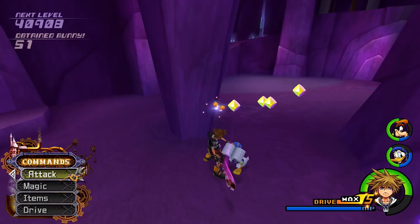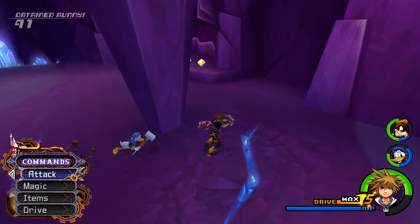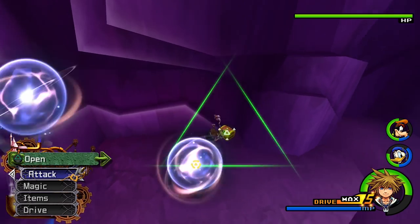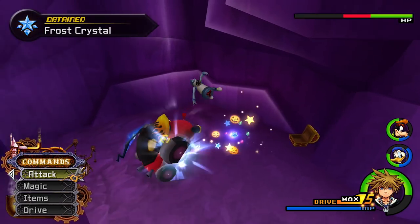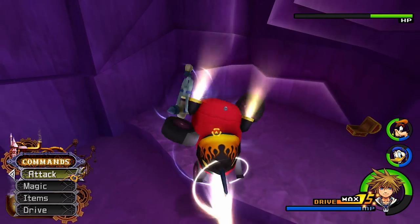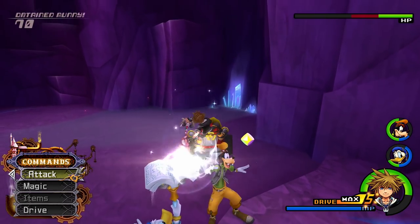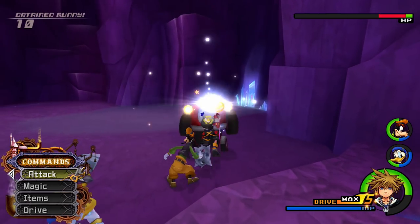You do have to come here for a platinum trophy and for 100% completion in Jiminy's Journal — you absolutely have to. Right over here we can grab another item containing a Frost Crystal, also used in synthesizing. The explosion ability is very, very handy for these guys.